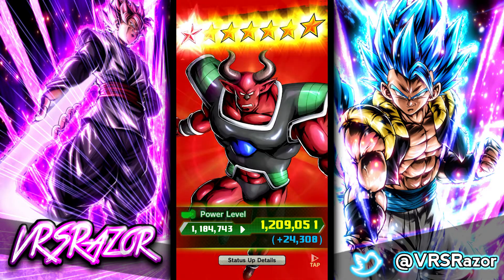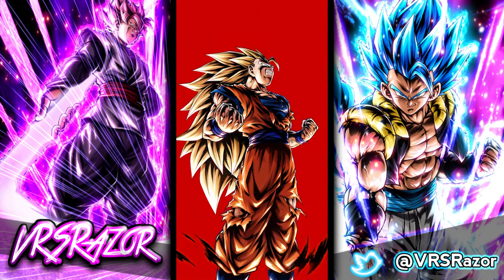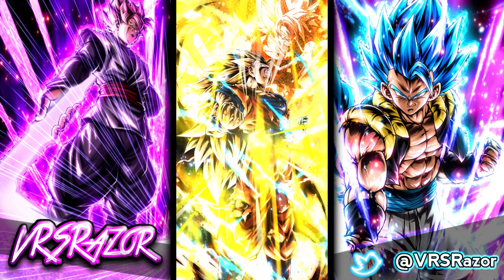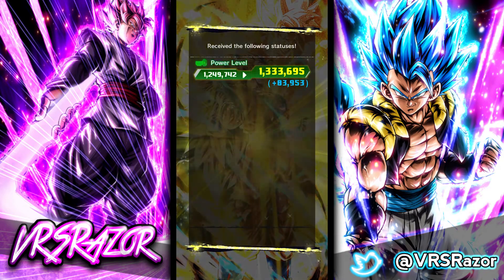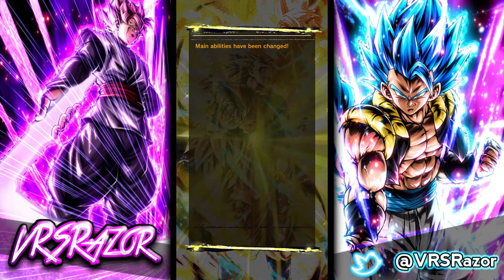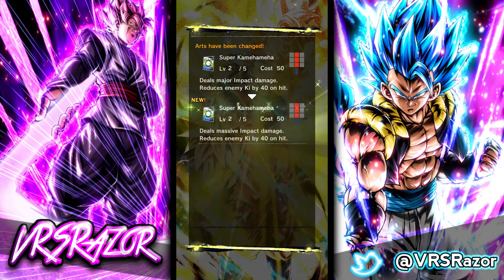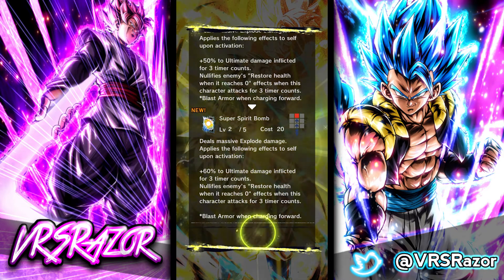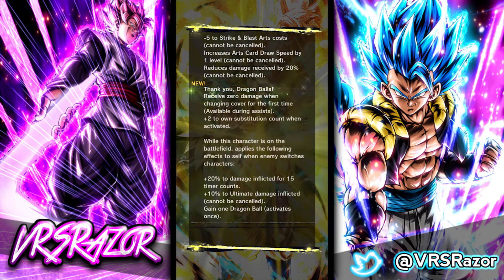We got the Super Saiyan 3 Goku, so we're off to a great start. I'm feeling pretty good about these summons. I'm so pumped I got him. I almost have him finished, thanks to the free-to-play Zenkais from the Ultra Space Time Rushes. This is going to be great - I'm going to be able to run him with the Angel Vegeta and the other Zenkai Super Saiyan 3 Goku. I've been dying to try that team.